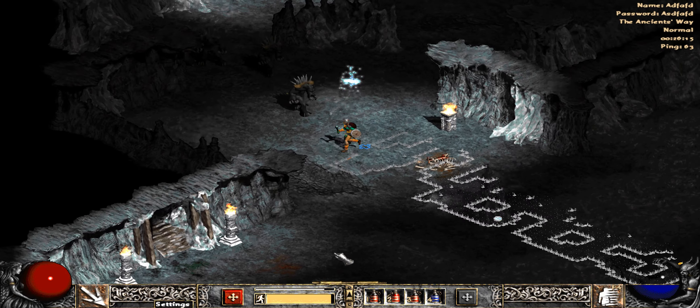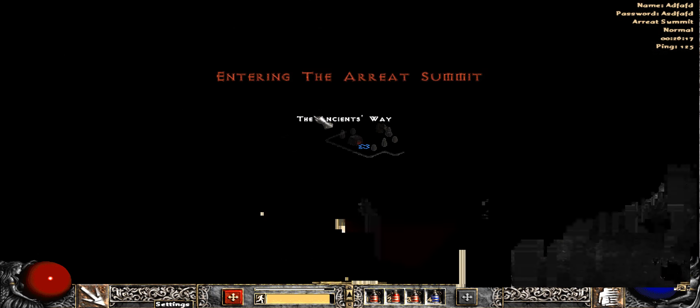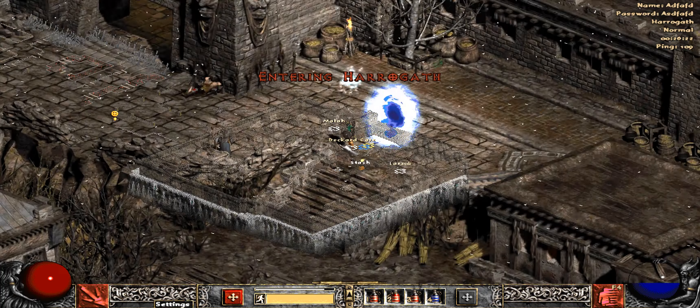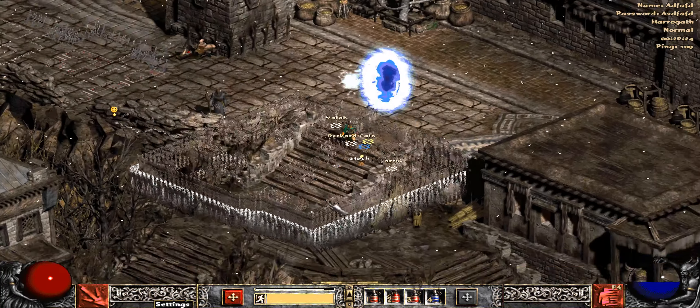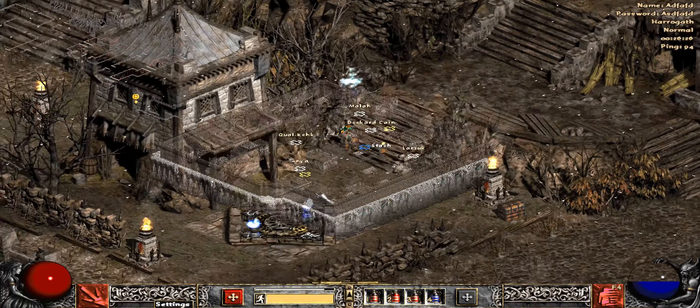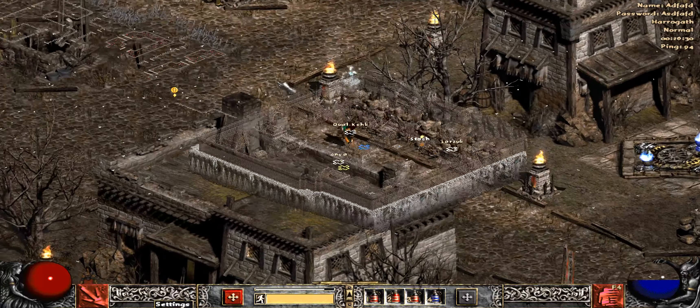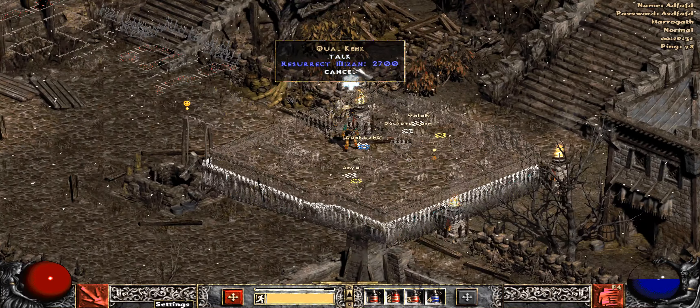I'm looking for the Arreat Summit. Holy crap, that was quick! Should I go get my buddy first? Probably. If I remember right, do you lose your portal if you die? I think that's right — so I gotta be for real ready.